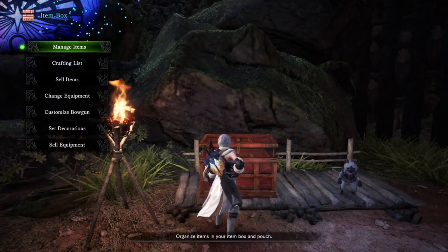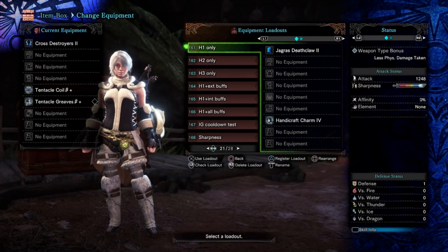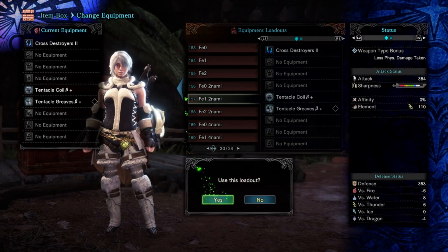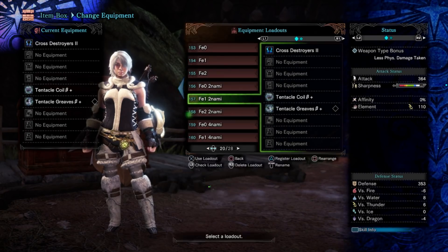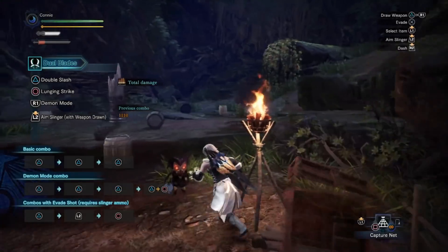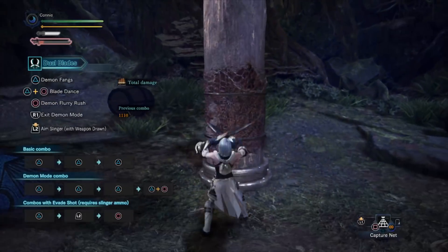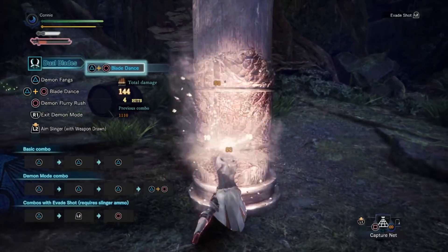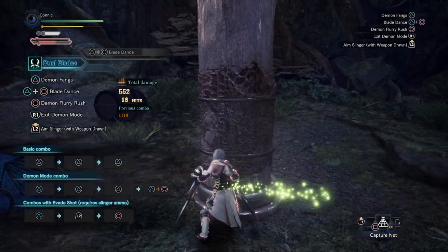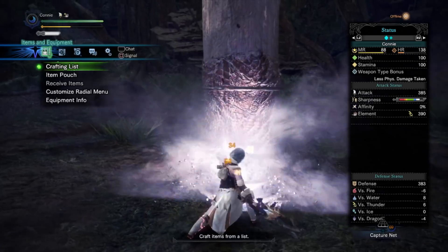We will now try the Namielle set bonus stacked with one point of free element to see if they combine to make three points of free element. If they do, you would expect to get to 330 element from free element reaching level 3, plus an extra 60 from the set bonus. So we're hoping for 390 points if it works as we expect. And — 390. Perfect. So it does stack.